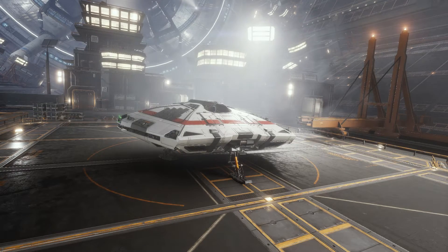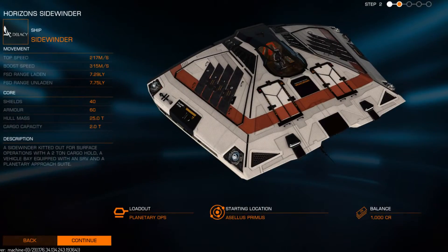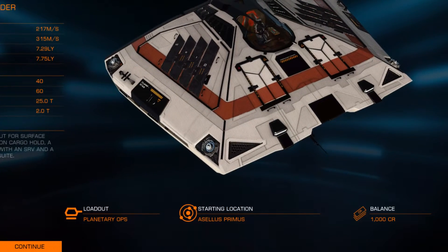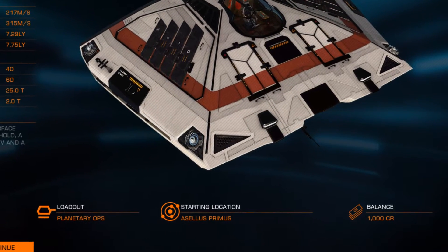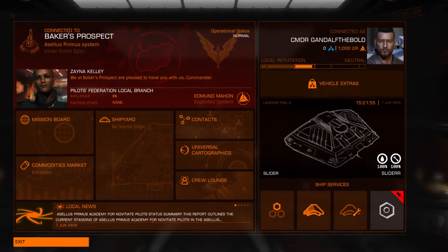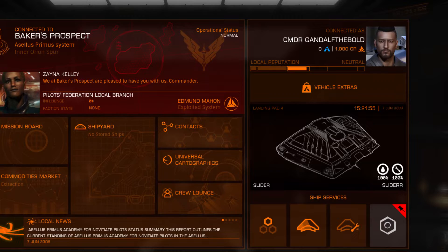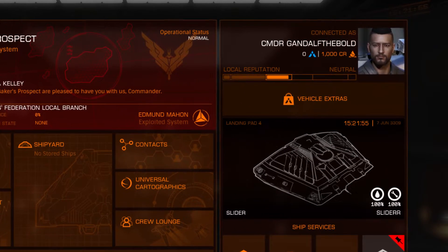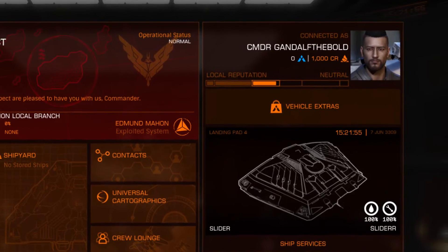When you're starting out you will only have a thousand credits to your name — at least that's how it is for the base game owners. So let's start from the bottom. We are going to do some trading to earn our first million credits, and for that we need a ship with more cargo space. We'll use the Hauler for this job.